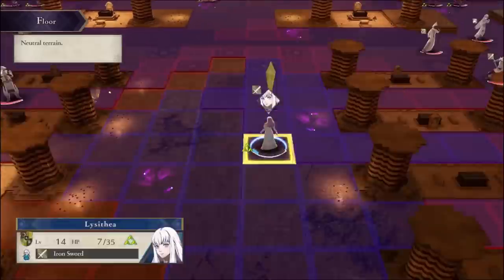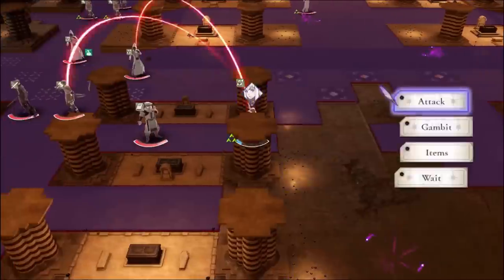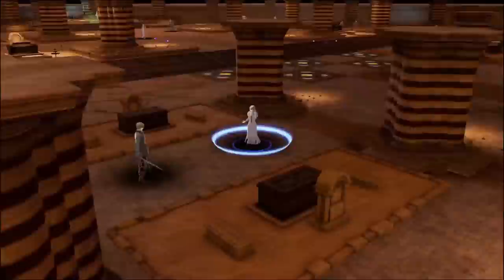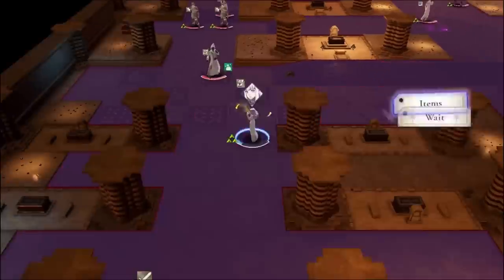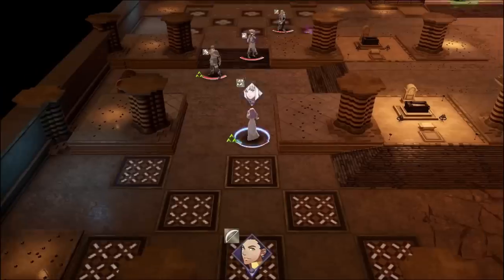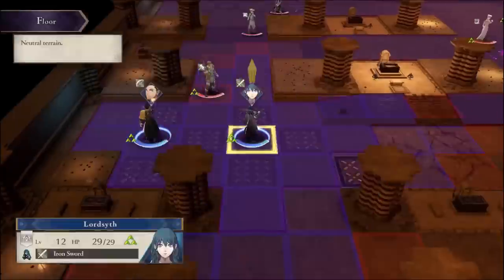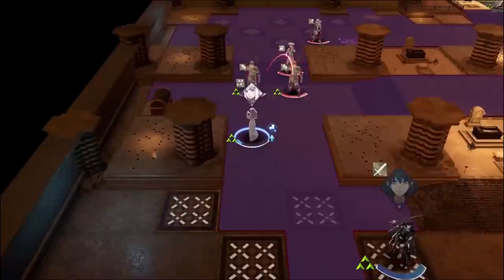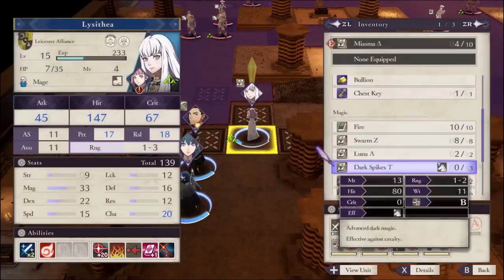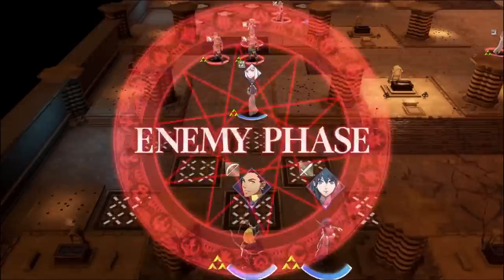This is a pretty simple chapter. Once the Death Knight does his Death Knight thing — it's in the name — I go up the left route, since the left route actually has Spirit Dust, which gets us two closer to our 91 magic goal. 91 might actually be the highest stat in the game, period — if you're a Three Houses freak, let me know in the comments, because I don't look up other characters in this game besides Lysithea.